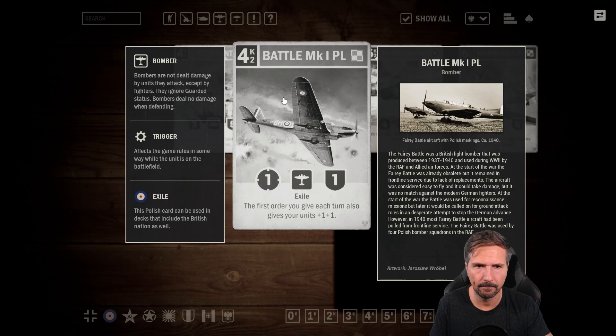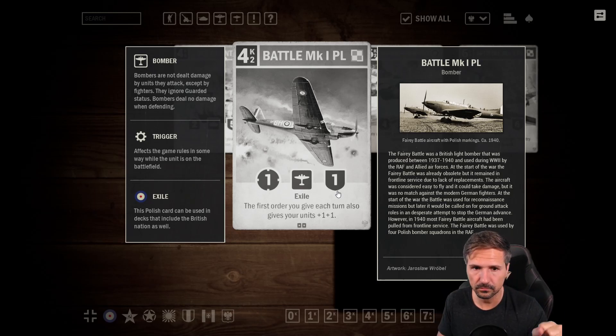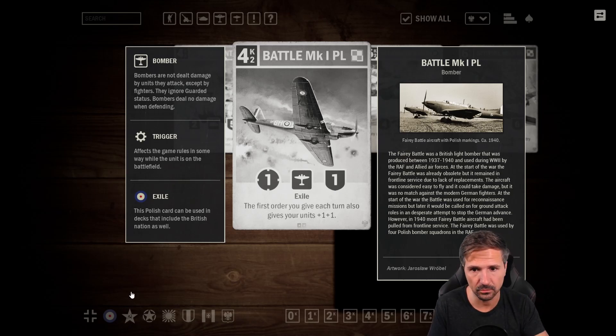Then Battle Mark One — Poland — a one-one bomber with Exile for four credits. The first order you give each turn also gives all units plus one plus one, so if you play a unit this will become a two-two and all your other units also get buffed. But I think this unit is not surviving more than one turn, and for four credits it is way too slow. Sure it can snowball a lot once it survives and you layer orders each turn, but the stats are really not that great. That's why it's just one star for me.